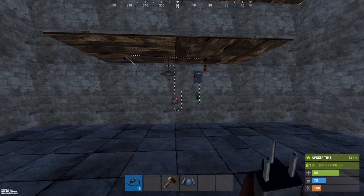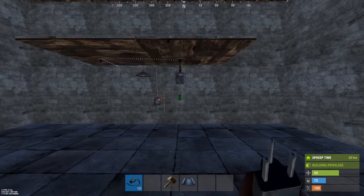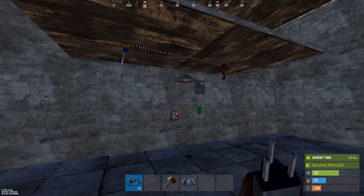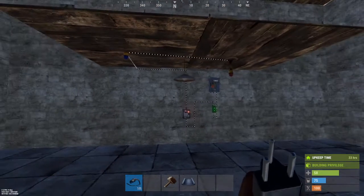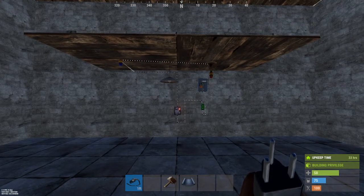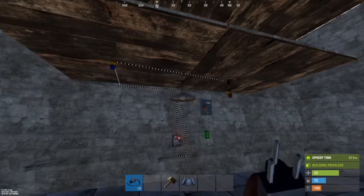This tutorial is on the different lights that there are in Rust. These are the ones that are all within vanilla. I think there are a couple, maybe one or two other lights that aren't in vanilla Rust, but these are the ones we're going to see when we're playing, most commonly anyway.